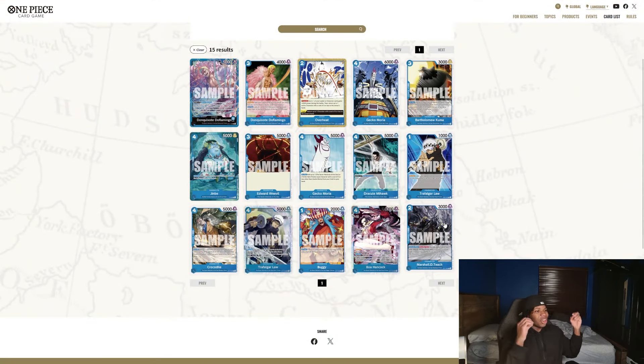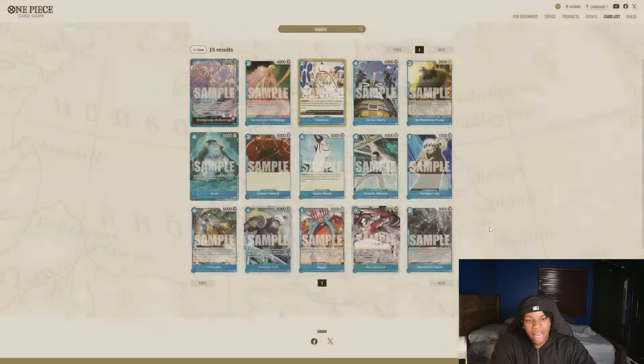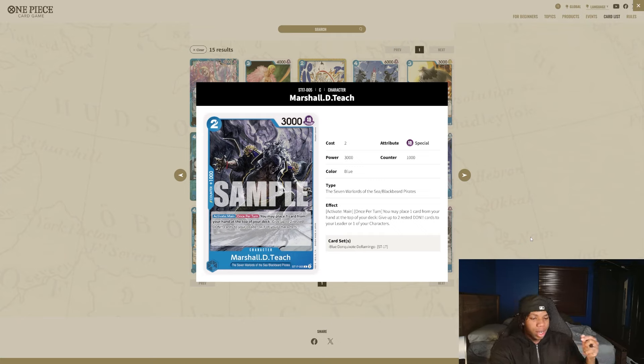We also got to talk about this last card — Teach. Teach is also going to be an insane card. If you can't remove this card, you're going to get blasted by it. Activate main — you may place one card from your hand at the top of your deck, then give up to two rested Don to one of your leaders or characters. In the late game, say you play Jinbei — use four Don, attach two Don to your leader, rest a Don to play a unit, and now you have five extra Don to work with. At that point you've already played three units. We just get into some crazy board states.